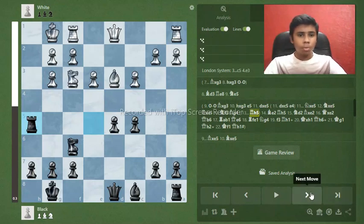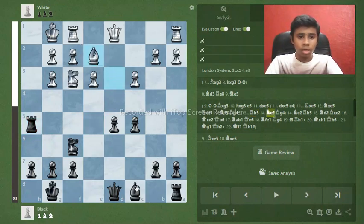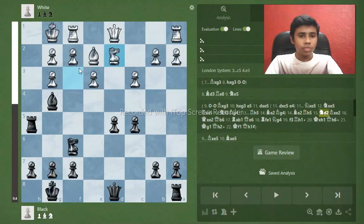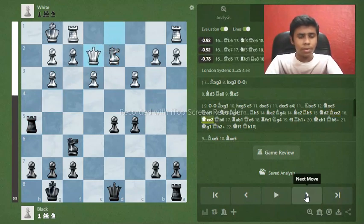My opponent played bishop to e2, trying to attack my rook. I went bishop g4, pinning the knight. He did a desperate try with knight to d2, trying to trade pieces. I just took the bishop — bishop takes e2, queen takes e2.